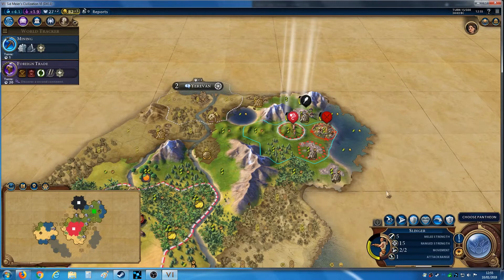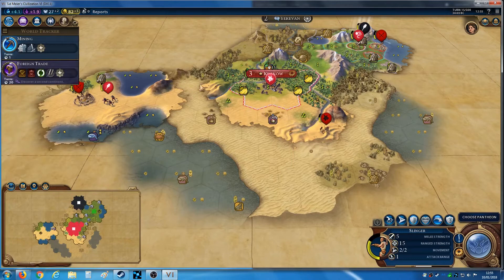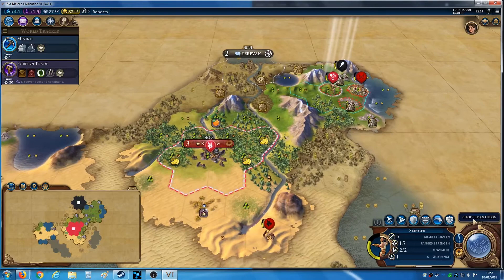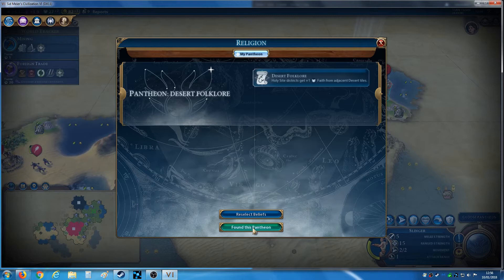Those barbarians are helping out — that's going to be great. And indeed I did get a Pantheon, so that's going to work out really well, especially since all the faith ones haven't been picked yet. There's Faith from Adjacent Desert Tiles, Faith from Adjacent Tundra, or Faith from Adjacent Rainforest. Having a landscape like this is pretty good. The fact that I picked Random Terrain at the start seems to be working out. I'm going to pick Desert Folklore and found this Pantheon.